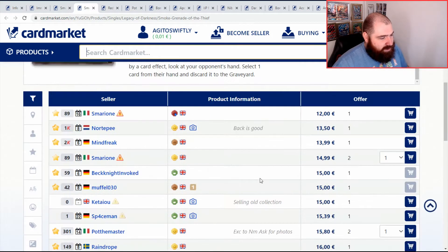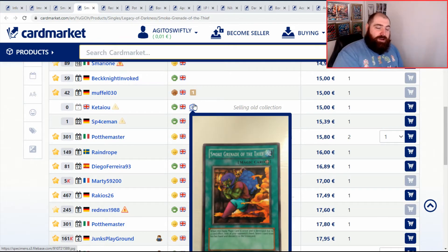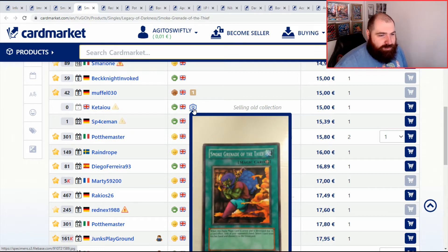Legacy of Darkness — great set. Cheapest in English here from a new seller is 15 euros. The card looks really good. I was saying to the wife, I used to open all this stuff as a kid — up until around the halfway through the GX era, before 5Ds. I did get a few 5Ds things but wasn't massively into it at that point. I've probably got three or four of these at home at Nan's, though they're probably ripped in half or chewed on by the cat.